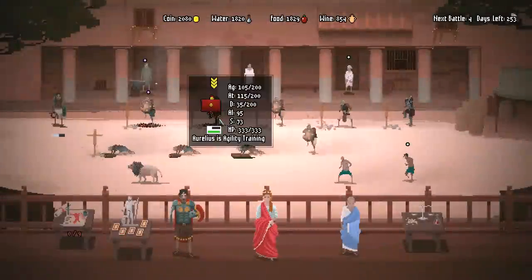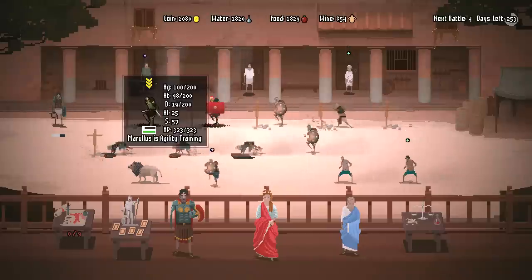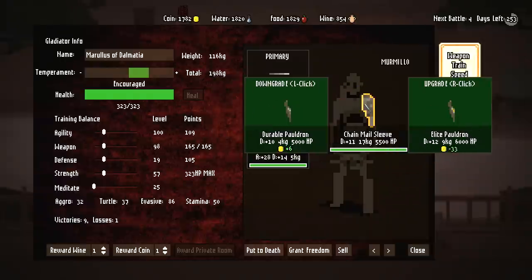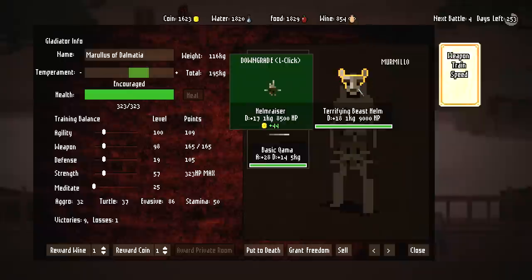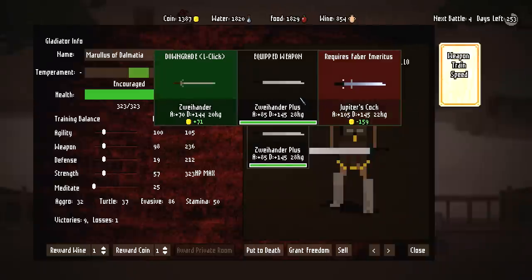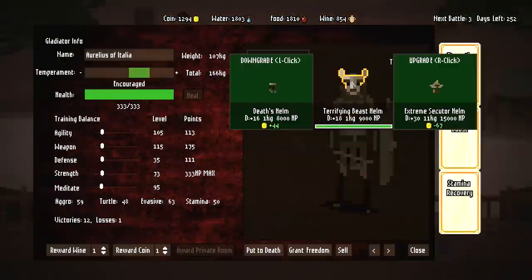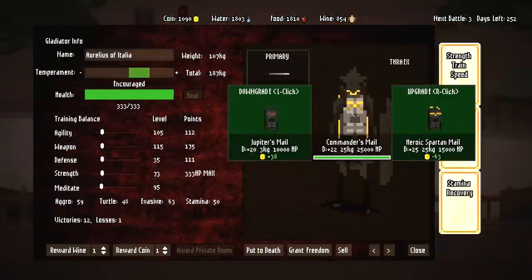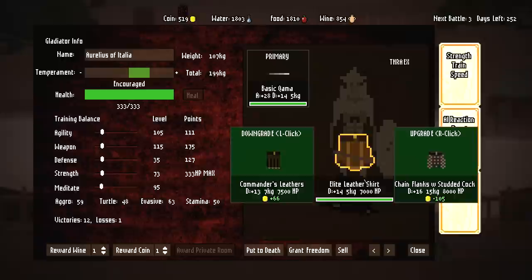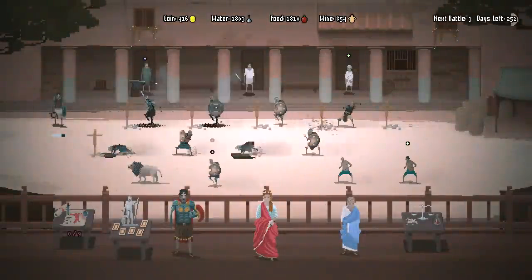He's getting pretty close to where our other guy's at — these two are almost as good as each other now. It may be time to invest a little bit of money into his equipment, just make sure he's got what he needs to pull through. Do I want him to have a two-hander? Yeah, I kind of do. And for you, you're obviously our champion and you haven't had any upgrades in a while. I'll throw a little bit of money your way — not going to break the bank, but people should know he's our arena champion.